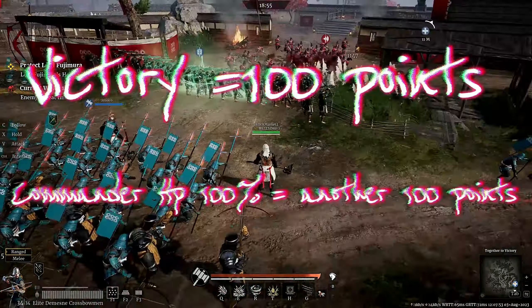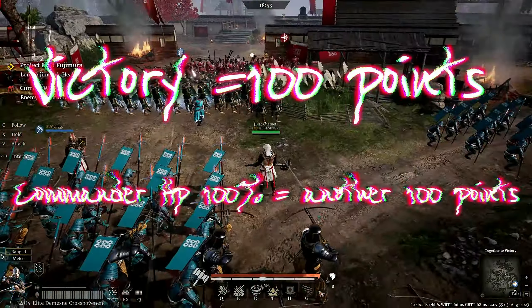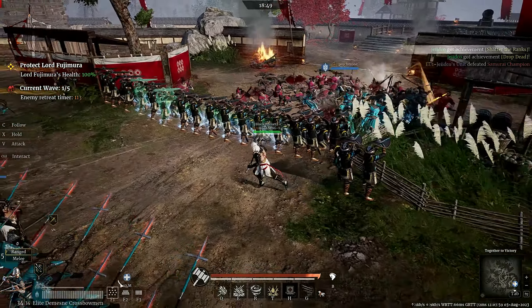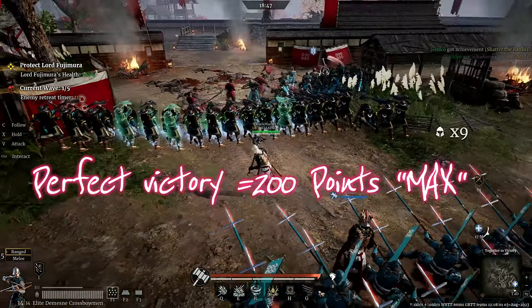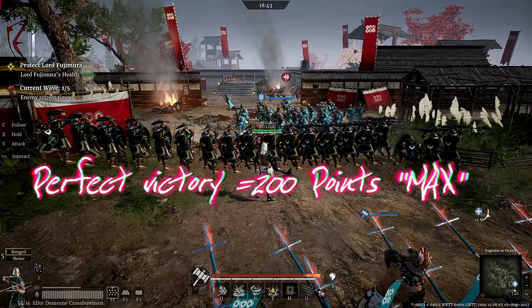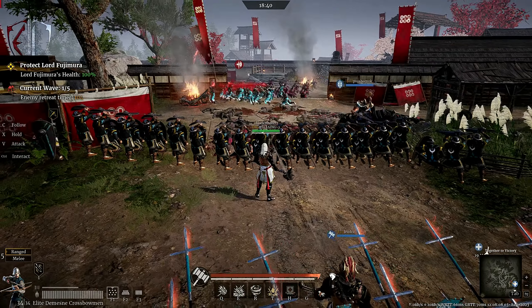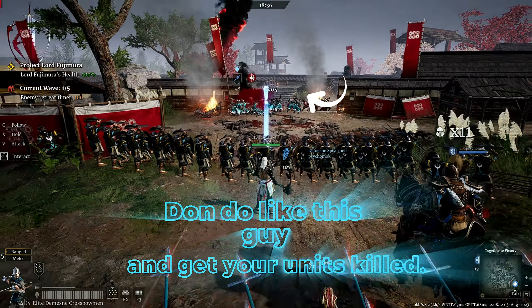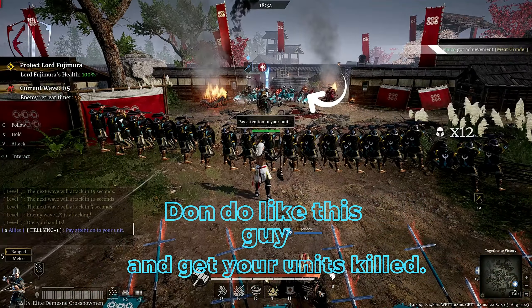In short, if you win with the commander at full HP, you will get 200 points. You want to protect this commander and not allow the enemy to even touch him. With every 10% the commander loses from his HP, you will lose 10 shield points.